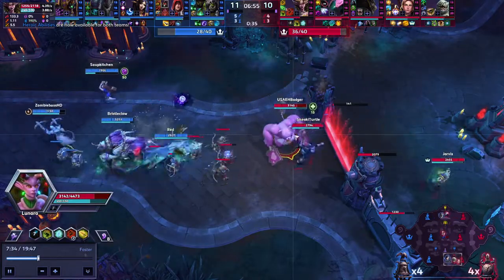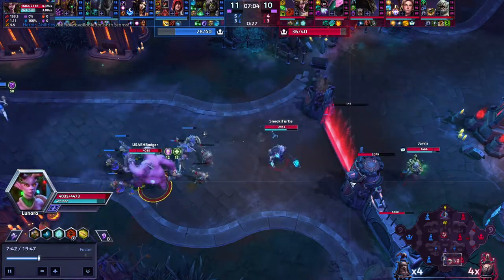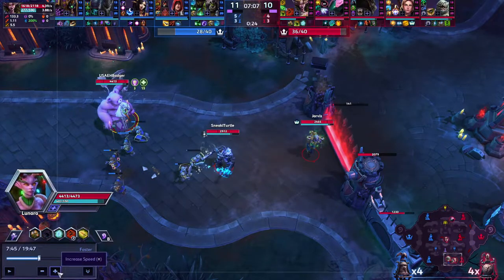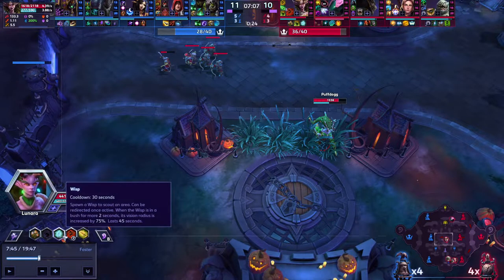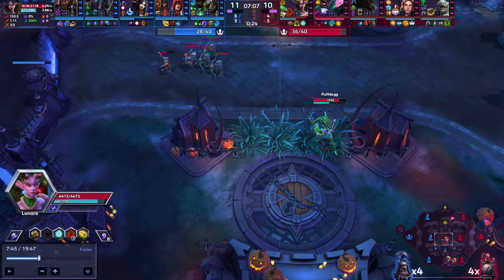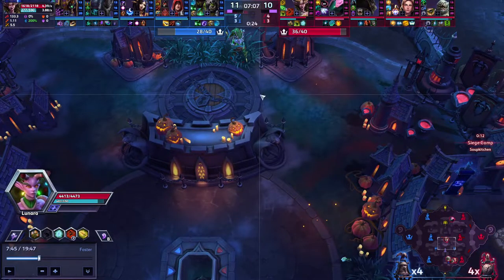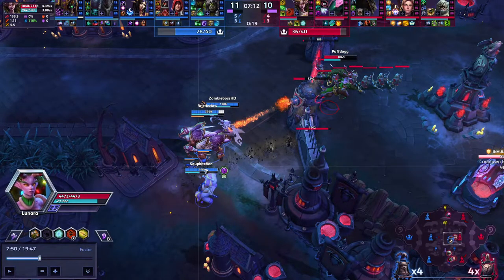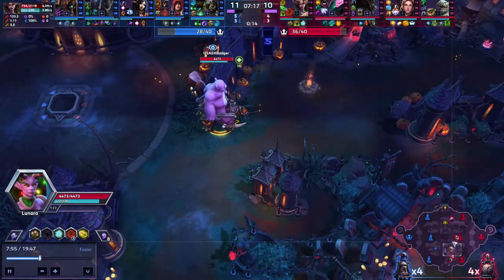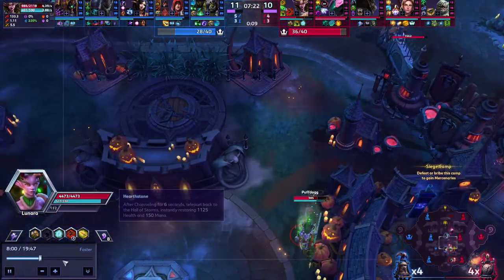Lunara's in trouble — where's the Lunara wisp right now? The wisp always needs to be providing some sort of vision. The other nice thing about taking Lunara Wisp at one, especially on this map, is you can park the wisp in any of these bushes and get a huge amount of vision. Oh, you got really lucky there Puff Dog — Bristleclaw stun ends and you're dead 100%. That was really lucky. Make sure we have that wisp vision out or the team's communicating rotations.